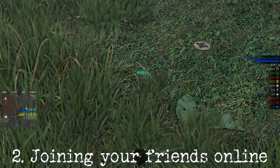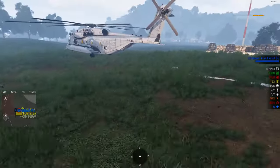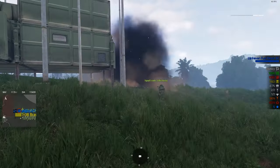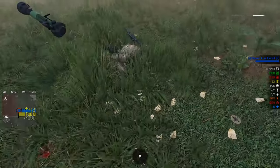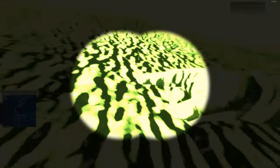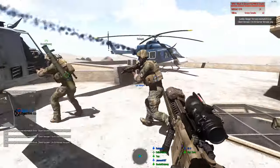Number two on our list is all about joining your friends online, whether through dedicated or non-dedicated servers. A non-dedicated server is hosted on your or your friend's PC — it's a straightforward, zero cost option, but it's temporary. Once the host and everyone else are done playing, the server shuts down. You also have the flexibility to select your multiplayer missions when setting up a non-dedicated server. A dedicated server, on the other hand, is like having your own private gaming space. You can either rent one from hosting providers like Arma Hosts or Nitrado, or build your own using a second PC at home. The dedicated server stays active for as long as you want it to, or as long as the person hosting is online.